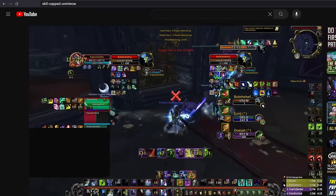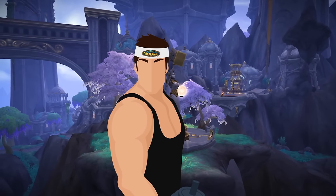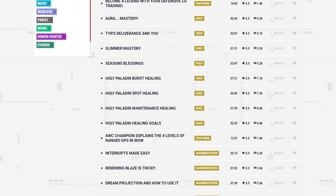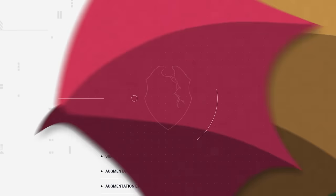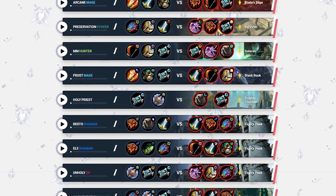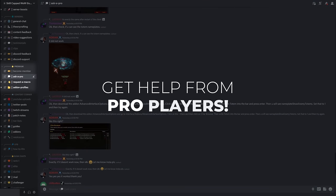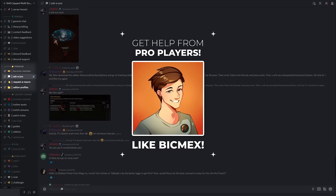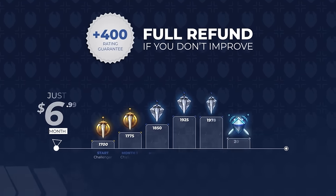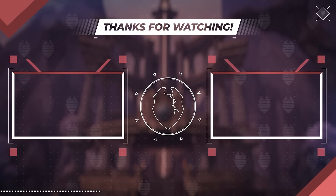Before we wrap this up, let's tell you a little bit more about Skillcapped. We offer a 400 rating gain guarantee — we've offered this for years because our service really does work. We're able to produce by far the largest catalog of WoW PvP guides on the internet, with over 1,200 guides curated into over 300 courses across every class. We also have a growing library of over 1,600 arena commentaries where Rank 1 pros and AWC champions teach you how to play your toughest matchups. Skillcapped members can also join the premium section of our Discord, where they gain direct contact to our network of pro players. Sign up today for as little as $6.99 a month. Good luck with your Gladiator pushes, and we'll see you in the next one.